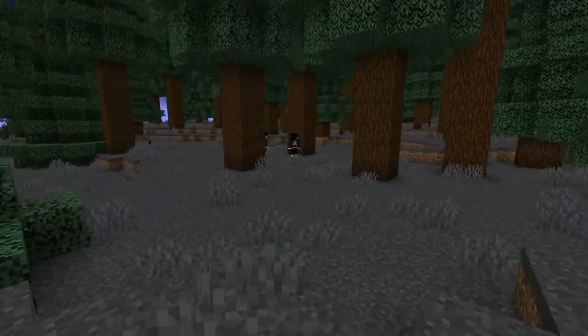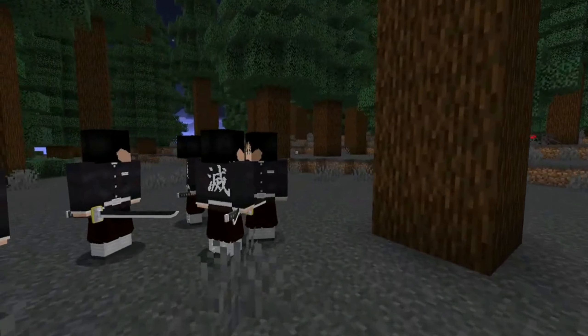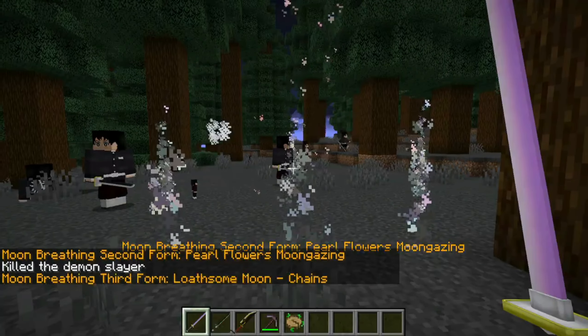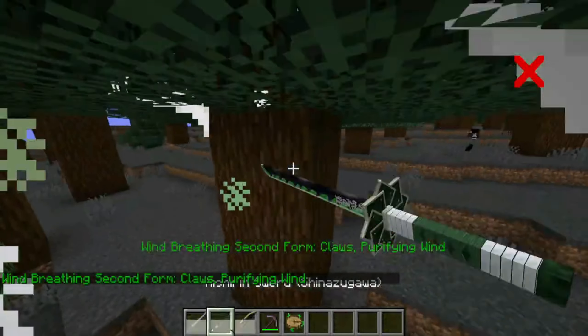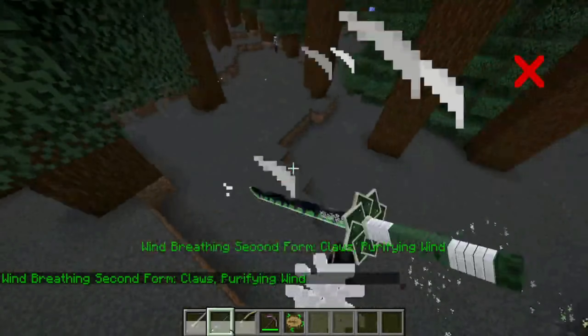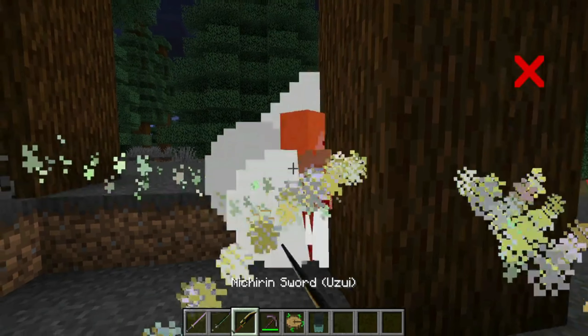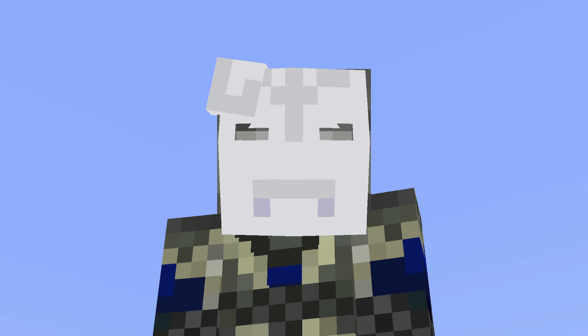This mod is really cool as it has some impressive looking particles and abilities in combat, with keybinds letting you perform different actions. For example, the R key changes breaths or blood demon arts, with a right click using them depending on if you have the sun sword or blood demon art items equipped. The S key, when combined with jump, will perform a backstep, and the M key uses the Demon Slayer mark, which requires an advancement to perform.